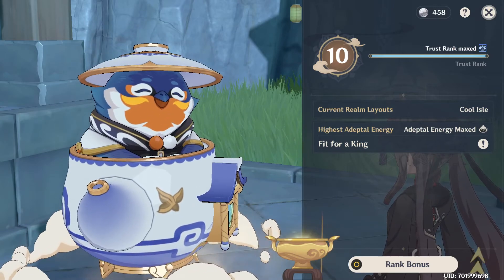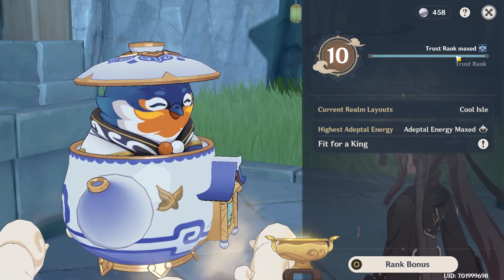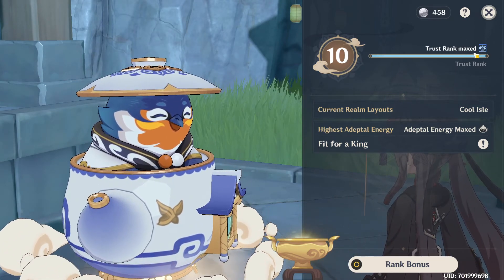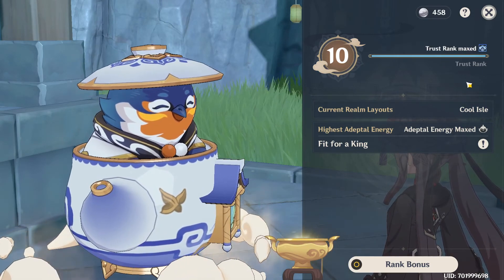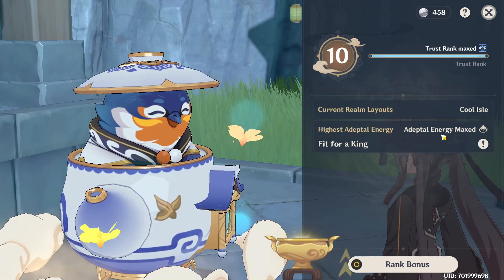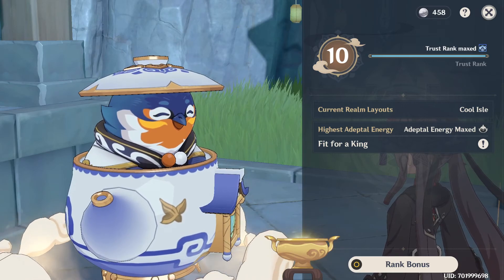Trust rank 10. Trust rank maxed. Which means, since it didn't save the excess XP, this will probably never be updated. Since it says trust rank maxed — same as the Adepto energy — we will never be made to reach higher.